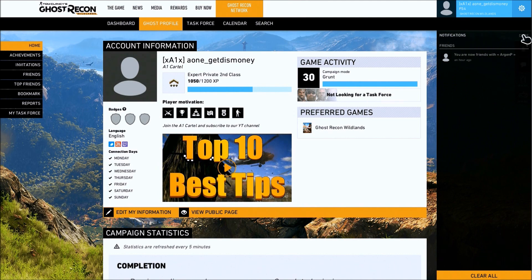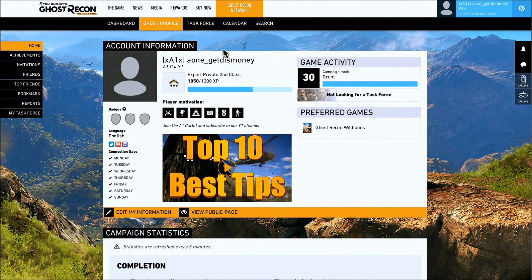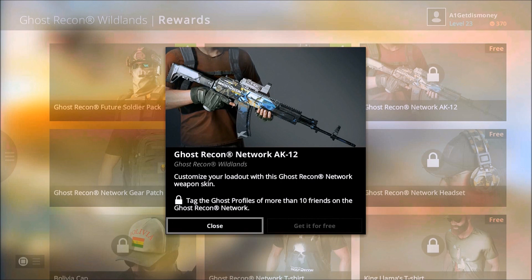Once people have accepted your friend request, you'll get a little notification located towards the right of the screen. You can also access your friends list by clicking on the Friends tab towards the left side of the screen.